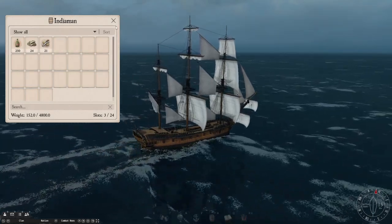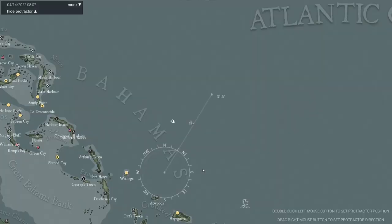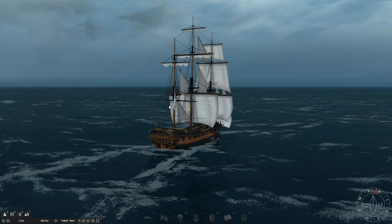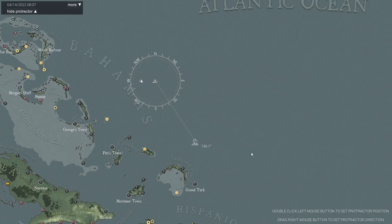Eventually the computer will work out it's supposed to be doing something, and the bottle will disappear. And you now have a Ratveeson shipwreck — in this case found belonging to Friedrich Bjorn. That is where we want to be going. So we are going to stop sailing north and tack off to the southeast.